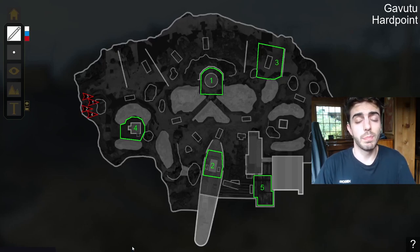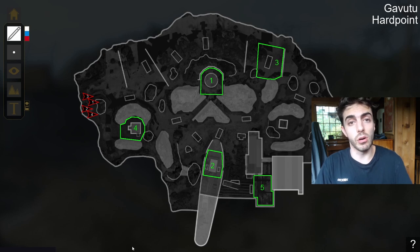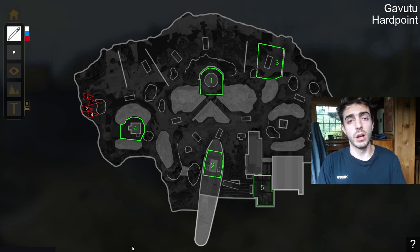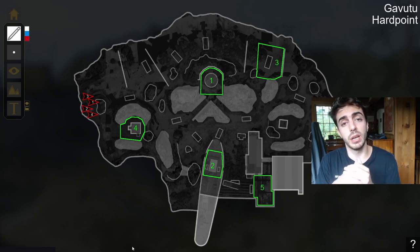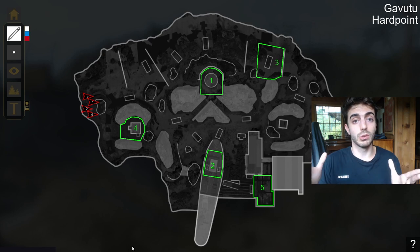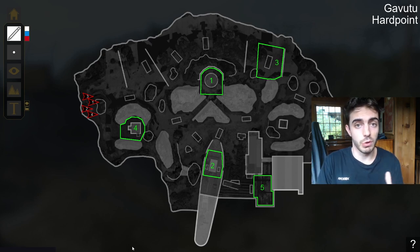Today we're going to go over P4 on Gavudu, one of the biggest, if not the biggest, money hill in all of Vanguard. I really wanted to dissect how you hold and how you break on this hill, because of how big it is to Gavudu in general, and because of how many points you can get and how many points you can basically take away from your opponents — whether you're holding or breaking — and how it deals with the entire macro game of Gavudu.